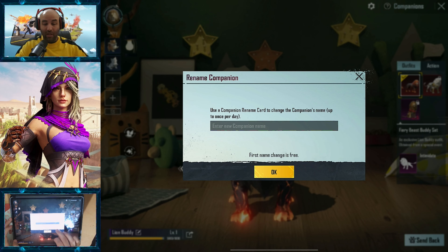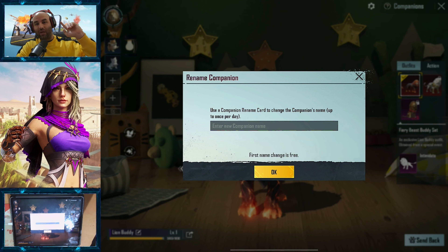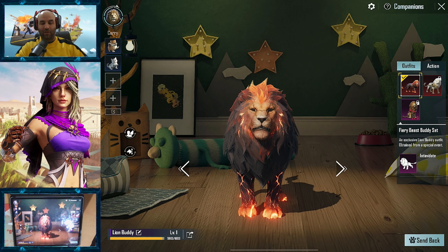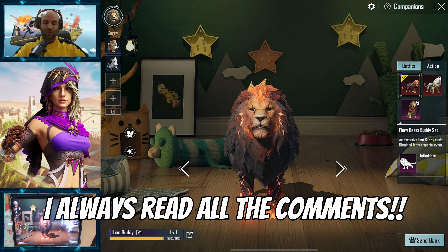Use companion rename card — rename. Why don't you guys give me suggestions for the name in the comments? The comment with the most likes will be the winner for the name, because I don't want to change and then use a rename card for that.